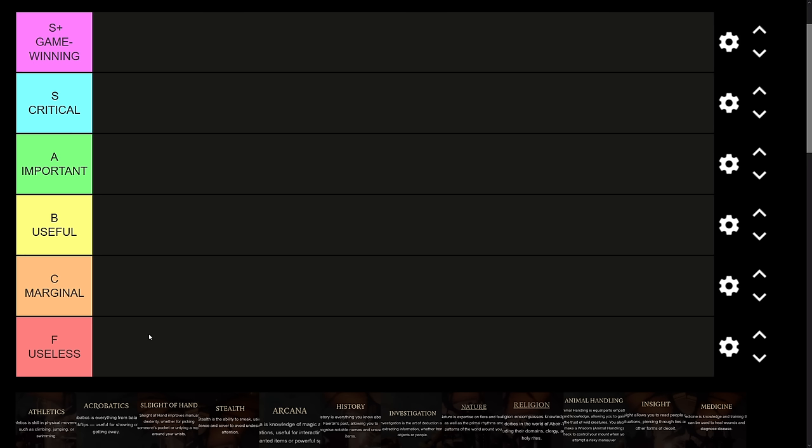First up: Athletics. I've ordered the skills in the order they appear in your character sheet — Strength skills, then Dex skills, then Intelligence, Wisdom, and Charisma. Athletics is used for two major checks: pushing enemies and resisting being pushed. Just like Acrobatics, whichever is higher will help you resist being pushed when an enemy attempts to shove you. But unlike Acrobatics, Athletics is used to push enemies when you use the shove bonus action. There are maybe one or two dialogue checks where Athletics shows up, but almost entirely the use of this skill is to push or avoid being pushed.